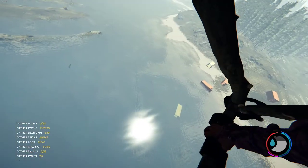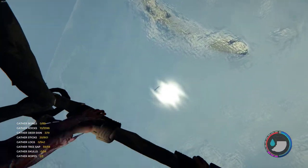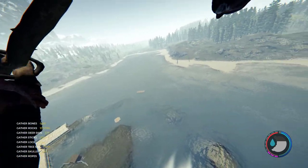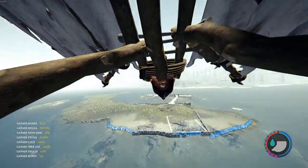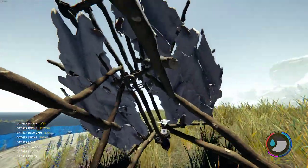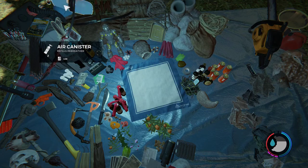Right here — once you get to these shipping containers, go out to this little peninsula over here and the cave is right there. I'll just land right here at their base. You're gonna need the rebreather for this, and make sure you have air.